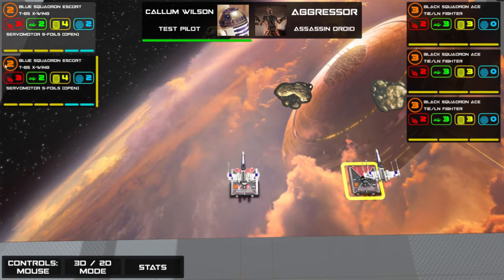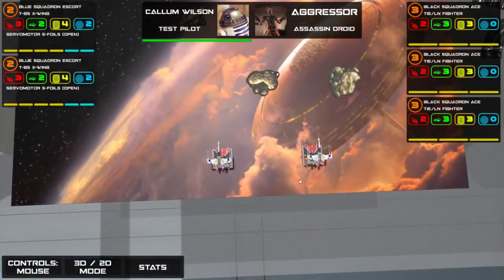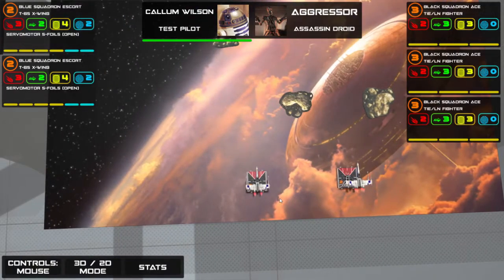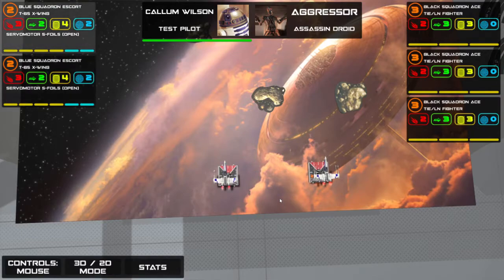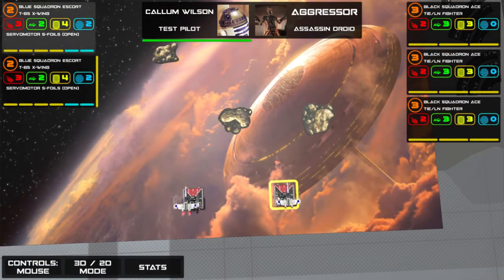Lowest initiative number moves first and shoots last. The higher the number, typically the better the pilot. Anakin's a six, Han Solo's a six, Poe Dameron's a six. Luke Skywalker's a five, Rey's a five, Obi-Wan Kenobi's a five. On the lower end, Ahsoka Tano's a three, Biggs Darklighter in the X-Wing is a three — possibly a four. Rose Tico's a two in a little shuttle, for example.